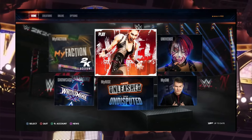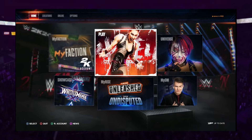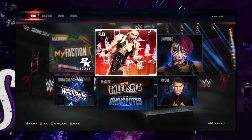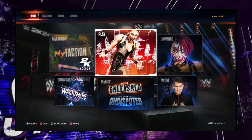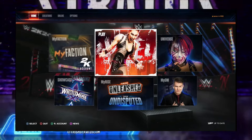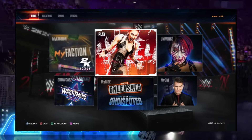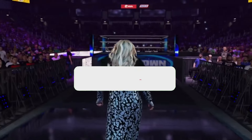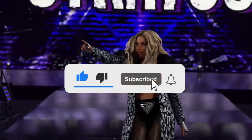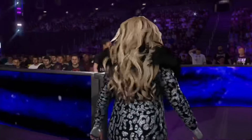Last but not least, we got a first look at the main menu. We have the new MyFaction logo, Rhea Ripley for Play Now, Asuka for Universe, the WrestleMania 30 logo for Showcase — which is interesting because WrestleMania 30's main event was a triple threat between Daniel Bryan, Randy Orton, and Batista. For MyRise we have the Unleash and Undisputed logo, and for MyGM we have Tyler Breeze.